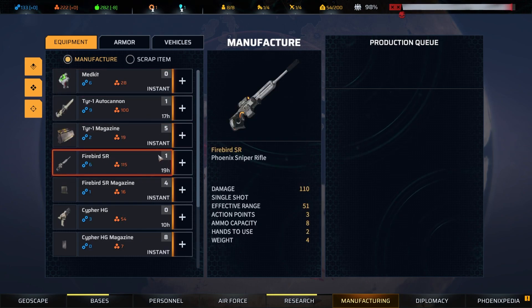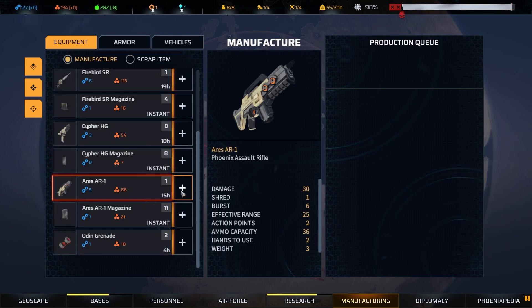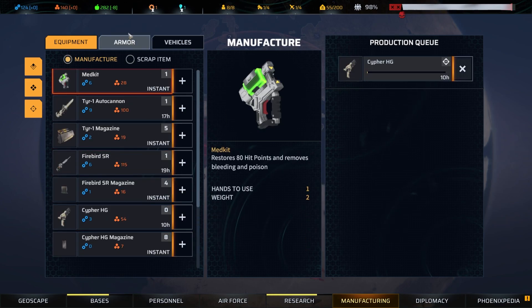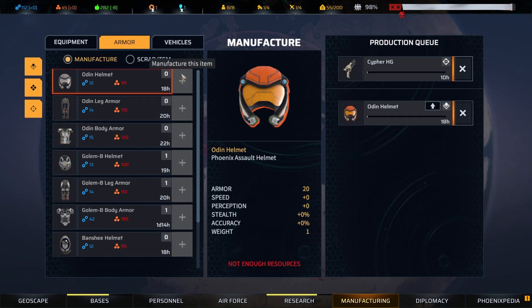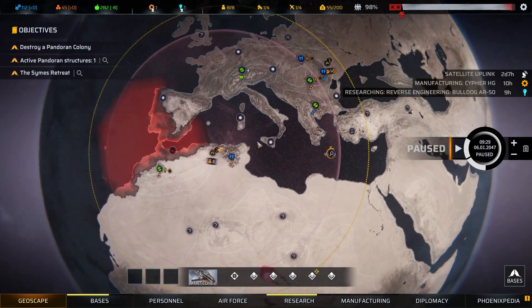Let's get some spears - I think this is instant. Let's put that in the queue. Oh, that's all the equipment. What about armor? Yeah, at this point maybe we just start dumping dollars into all of this. Yeah, we could use some more for sure.